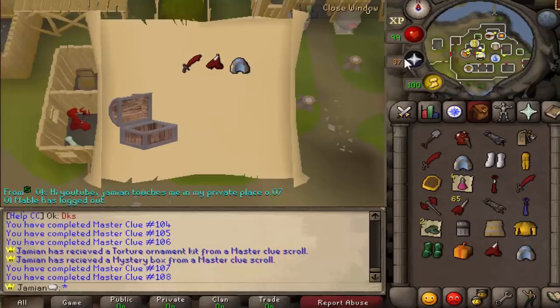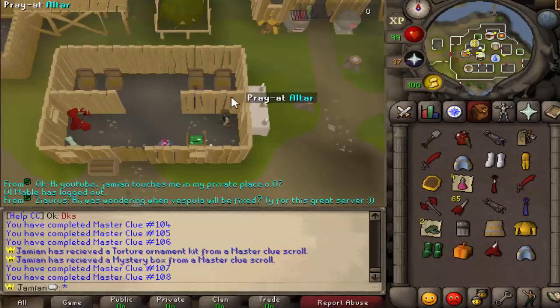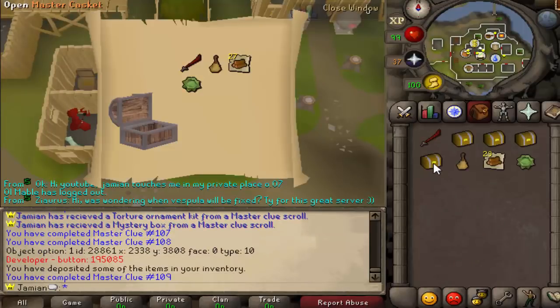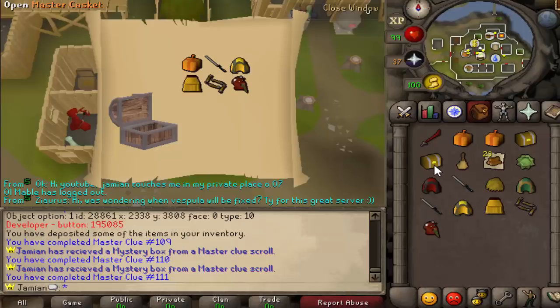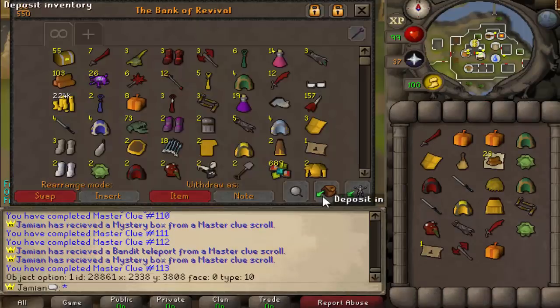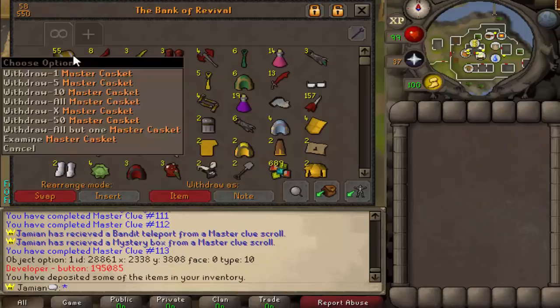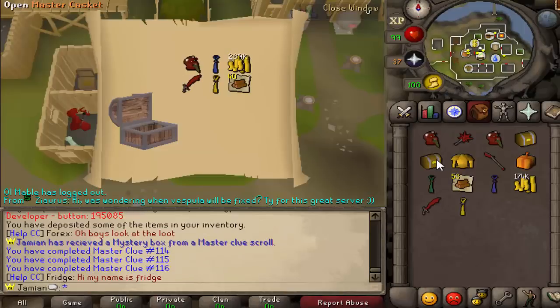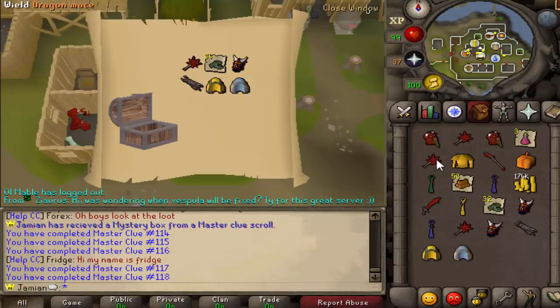That was a good one right there — we got a mystery box and a torture kit. We'll open up half and then just spam through the other half to see if we get any crazy third age pieces. I was hoping for one good third age piece — axe, pickaxe, wand, bow, sword, something like that.